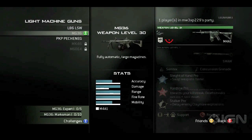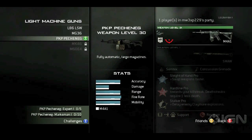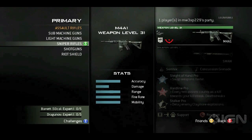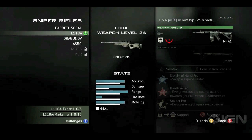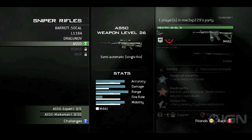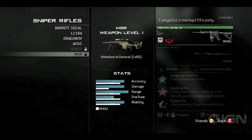Now light machine guns: the L896, the MG36, and the PKP Pecheneg — more Call of Duty 4 guns there. Sniper rifles — this is the interesting part. The Barrett is making a return. That one was in Black Ops, so it looks like that's making a return as well. Dragunov, the AS50, and the RSA6.